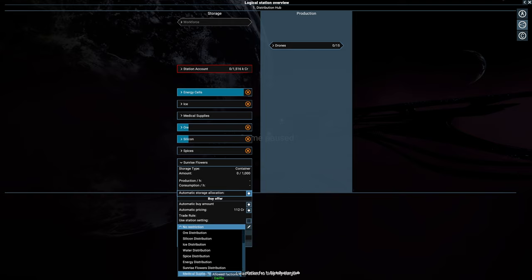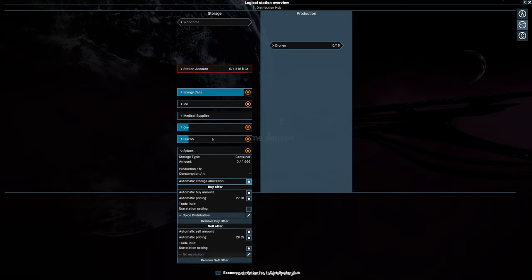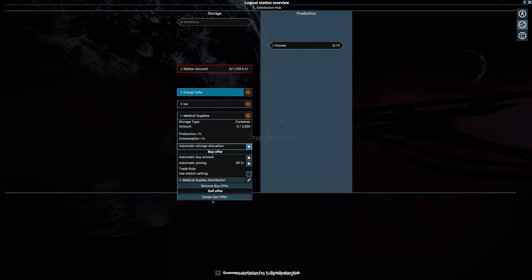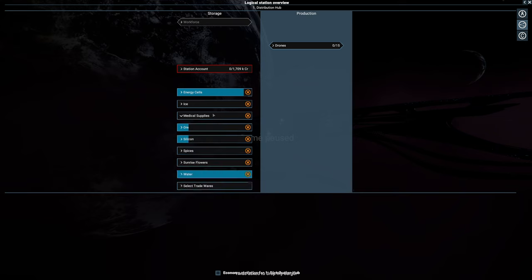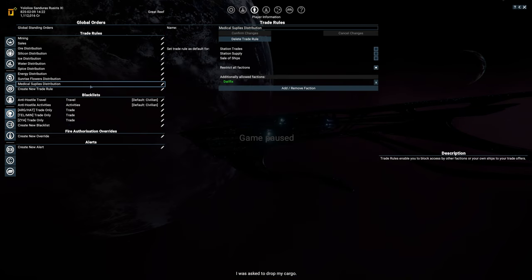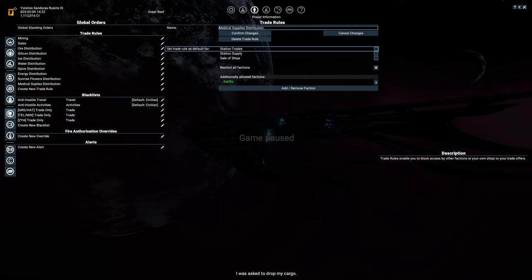If someone asks you to drop your cargo, I kind of want to see what is up with that. The sell orders — I think all of them are set up correctly with the exception of the medical supplies, let's also do that. Medical supplies, we'll change the name, the buy order, sell order — that is all good. Water is good. Let's quickly hop back into that trade rule and go to medical supplies double P, add that, distribution, confirm changes. Good.